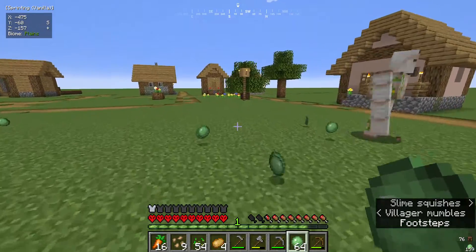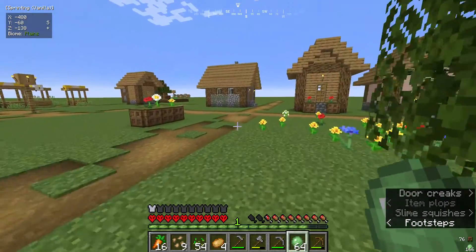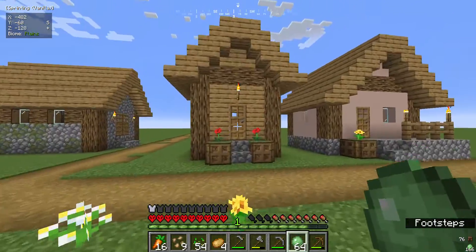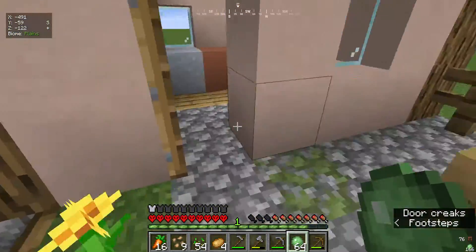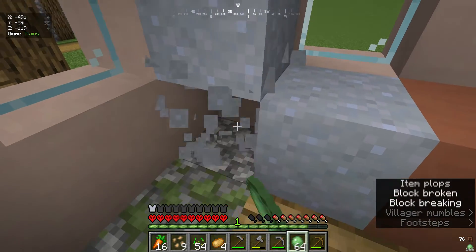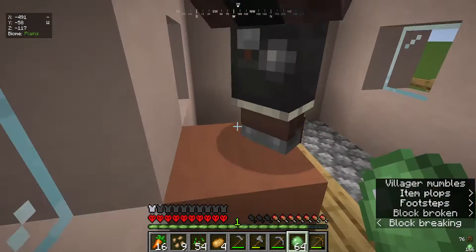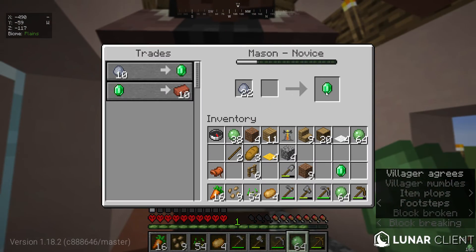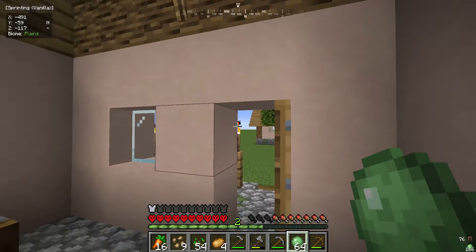Anyways, I think that's all this village has to offer — really nothing too good. But we'll come back to it. Oh another one of these, another emerald — two emeralds because six clay extra. Emeralds are good, we take those.